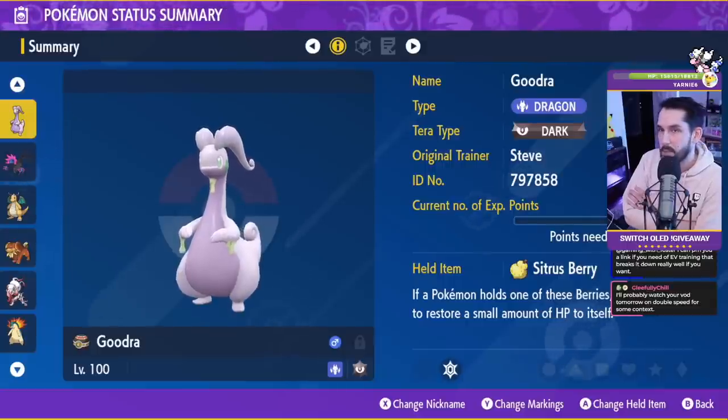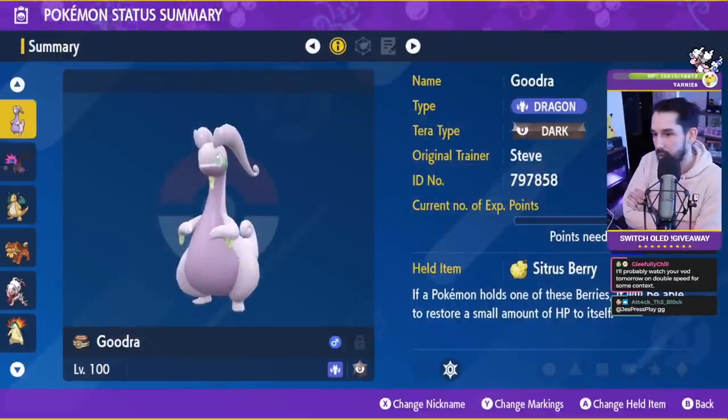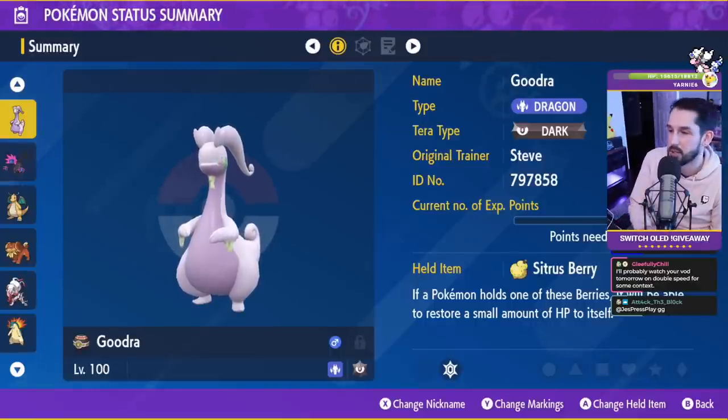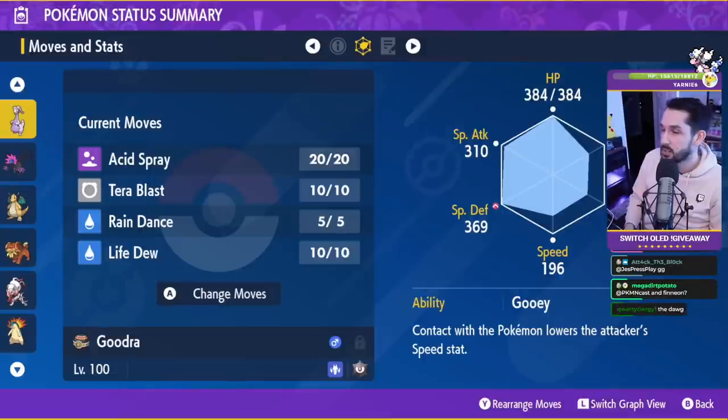We're going to go through the Pokemon I used for Typhlosion based off the builds I put out earlier this week. We're going to go through Goodra, Iron Jugulus, Dragonite, and the dog. I did build three other Pokemon and I was using them in raids and they all worked out fine, but these are the four I used this weekend and had great success with.